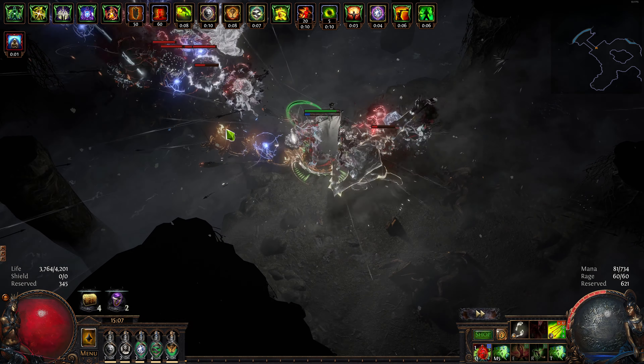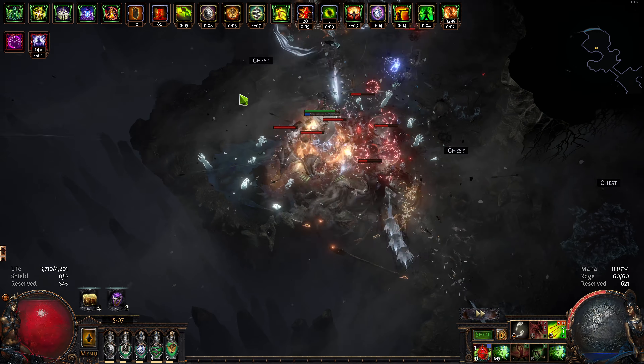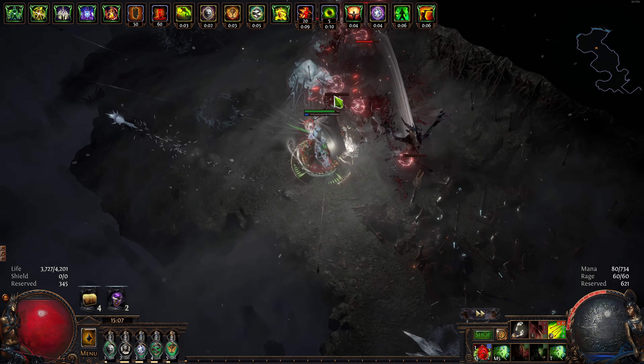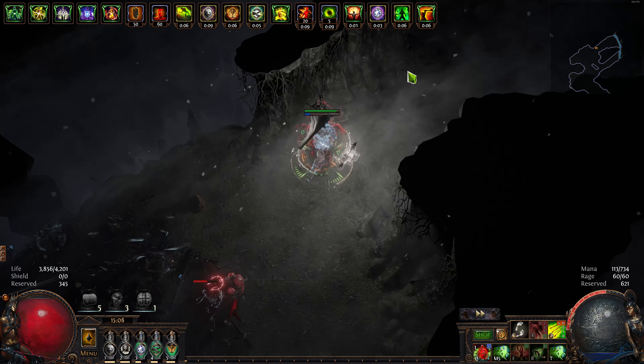None of my gear has spell suppression on it. I'm only grabbing spell suppression on those two nodes and making my spell suppression lucky, which probably puts my chance to suppress damage from spells at like 80%. He just blew up on me and I just took it. Like a champ.